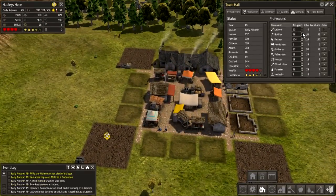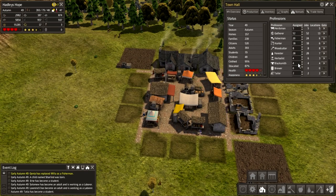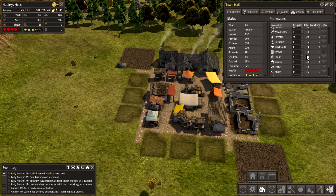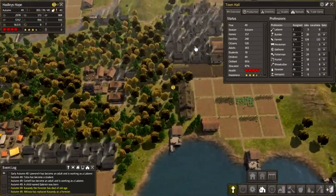And we can up that to 30. Have we got any fishermen? We need to increase fishermen — let's put that up to 20. Everything else is looking okay. Herbalist — we need another two people in there.